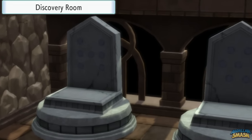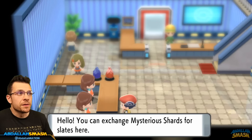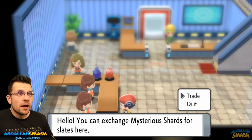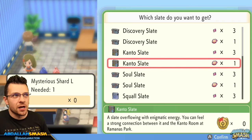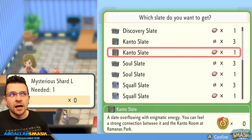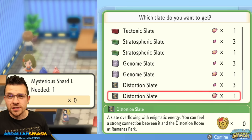The park itself is going to be super plain and bare simply because you can't do anything unless you have the currencies, which are slates within the game. This is where you're going to exchange your Mysterious Shards for different slates, and the game is going to force you to purchase a whole bunch of Discovery slates before you can access any of the others. You've got Kanto slates, Soul slates, Squall slates, Oceanic slates, Tectonic slates, Stratospheric, Genome, and Distortion slates.